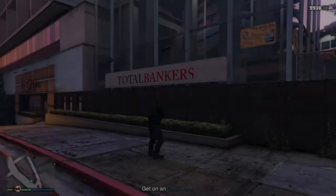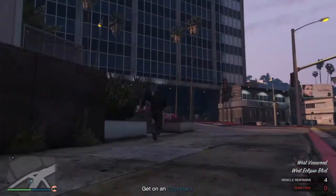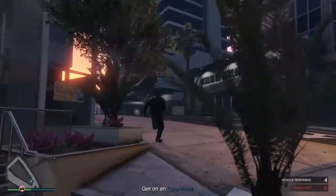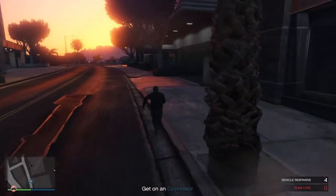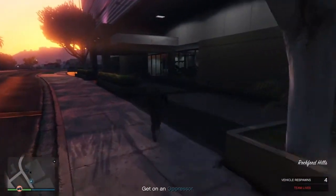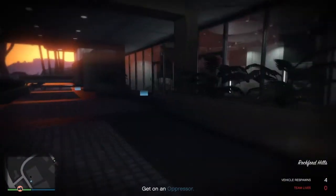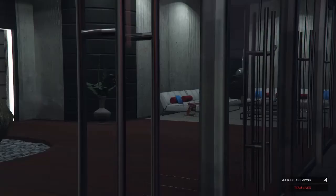After that, you are going to run wherever you spawn back up to your apartment. So I spawn down here and I am just going to run back up to my apartment. If you have done it all right, it should just let you into the apartment.